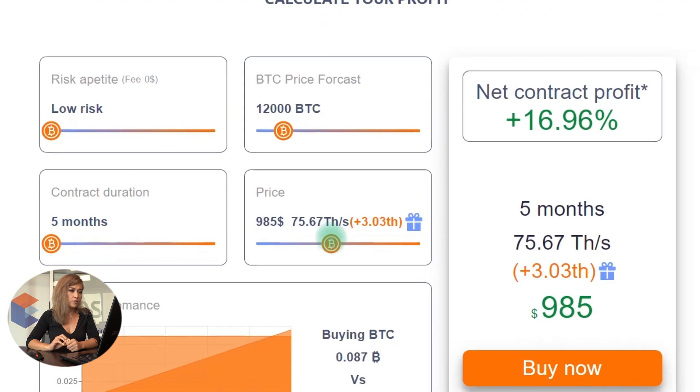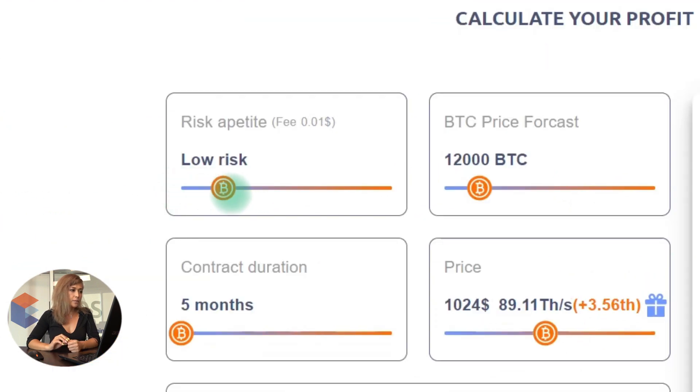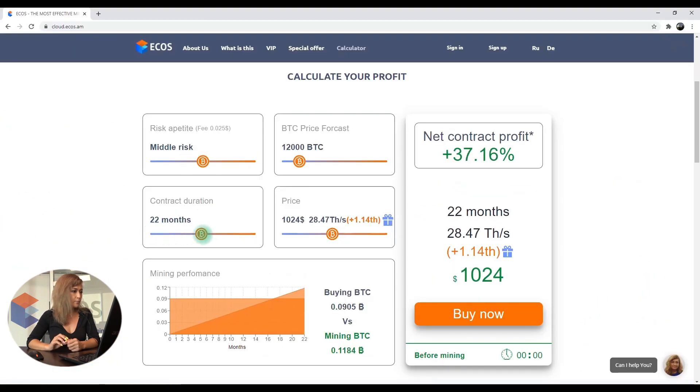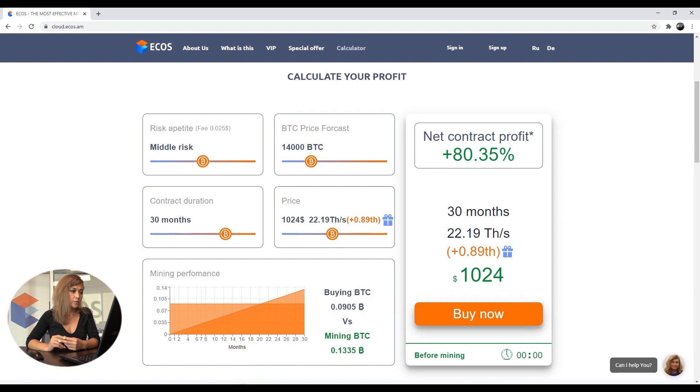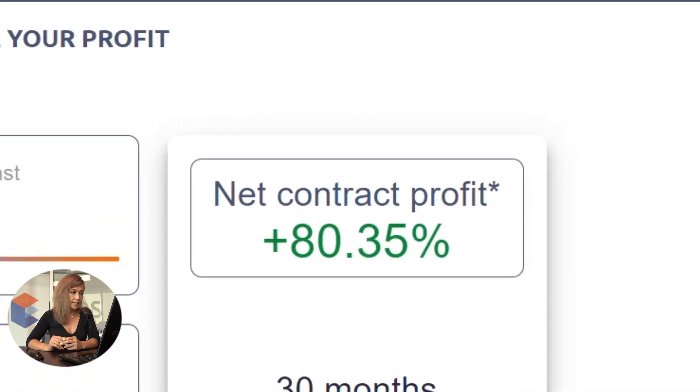If you would like to invest around one thousand dollars, select middle risk, a 30-month period, and a bitcoin exchange rate of around 14,000 — you can expect around 80 percent profit in this case.